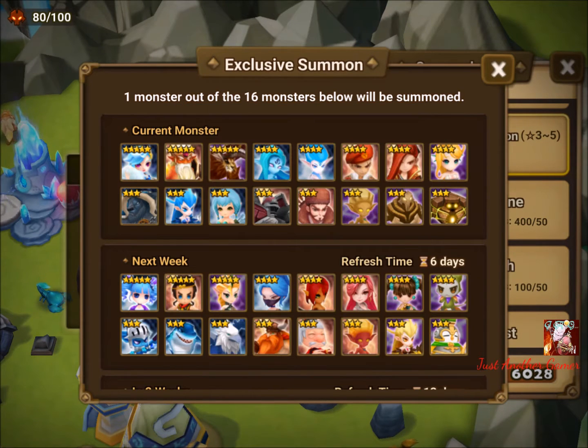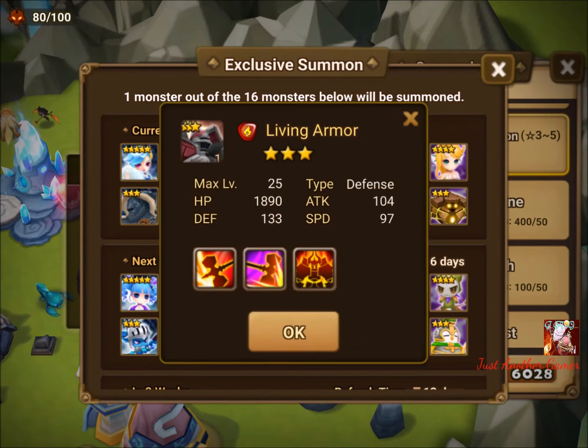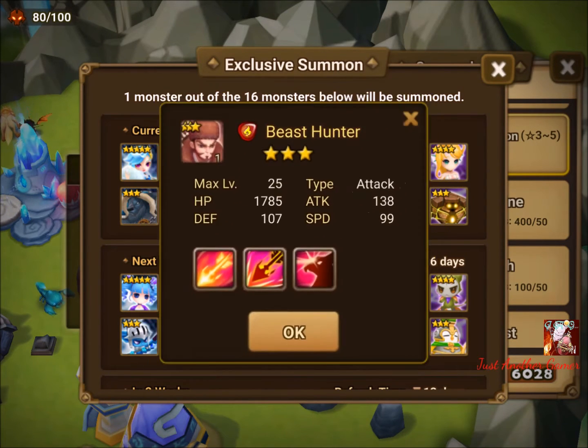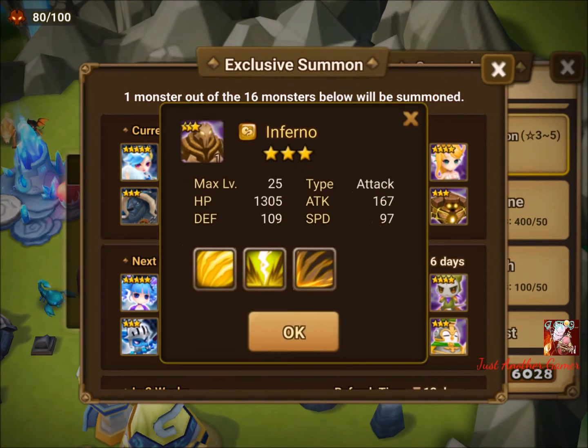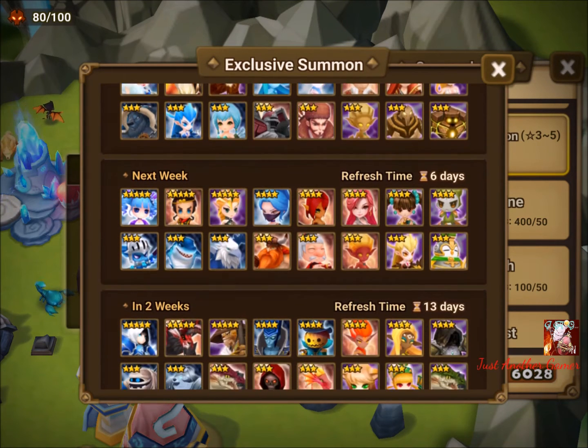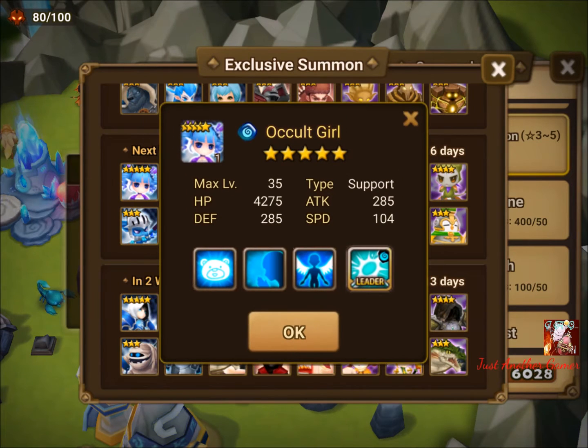For the nat 3s fusion food we have the water Happy, fire Living Armor, the Beast Hunter, and I think the wind Inferno — someone can check that for me. That covers this week, so let's move on to next week.